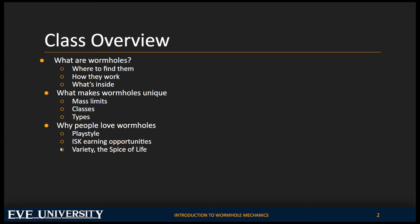A third of all K-space systems have a wormhole in them. There are no wormholes that connect directly to Jita. Wormhole space is called J-space because all but one system in J-space is given a six-digit number preceded by a J — for example, J115296.